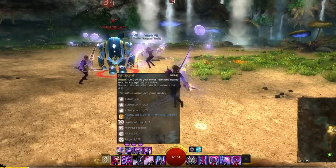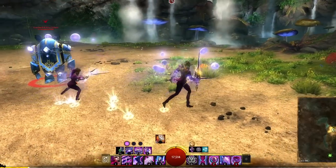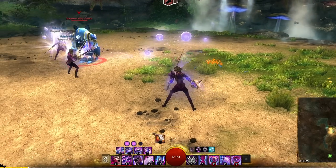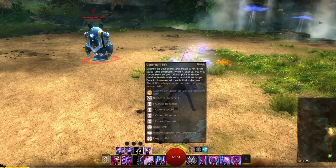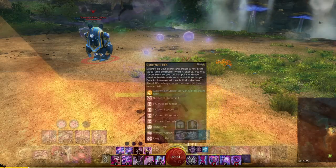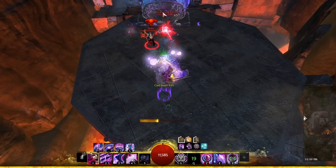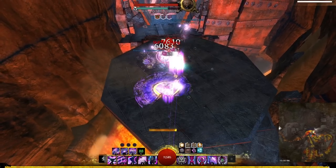The main damaging shatter is the F1, Split Second, which sends all your clones in and explodes twice. The Rewinder isn't too strong on a power build, but Timesync will daze and give slow to the target, which is really nice for interrupting. The final shatter is Continuum Split, and this is a difficult ability to get used to. Essentially you create a rift for an amount of time depending on how many clones were shattered.